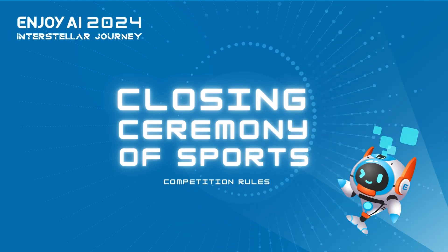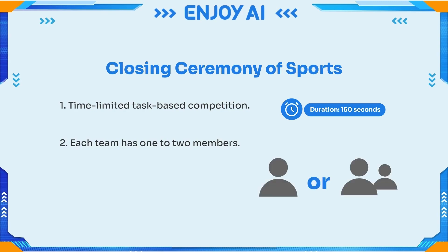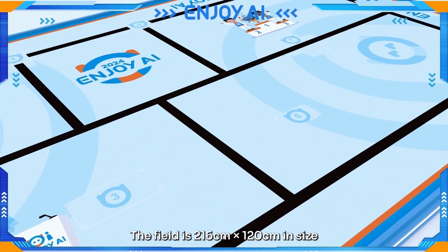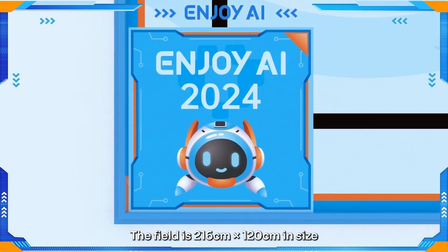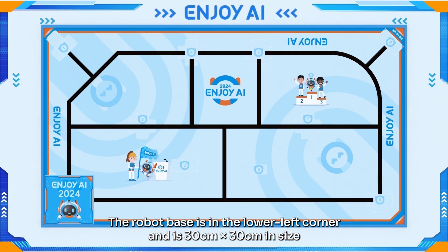Closing Ceremony of Sports — Enjoy AI Closing Ceremony of Sports. This is a time-limited task-based competition with a duration of 150 seconds. Each team has 1 to 2 members. The field is 216 cm x 120 cm in size, and the robot base is in the lower left corner and is 30 cm x 30 cm in size.